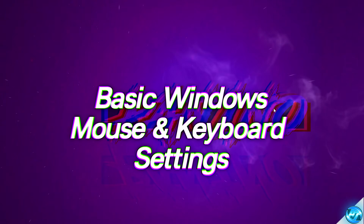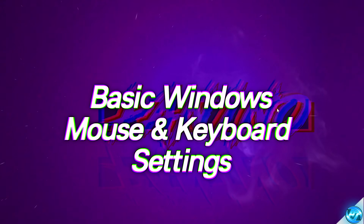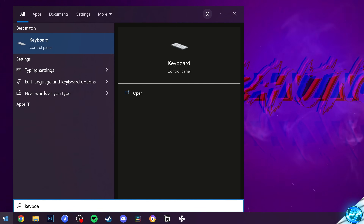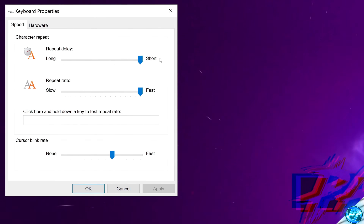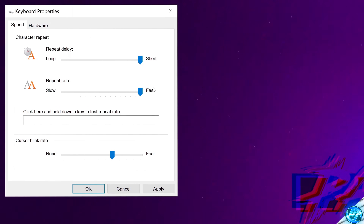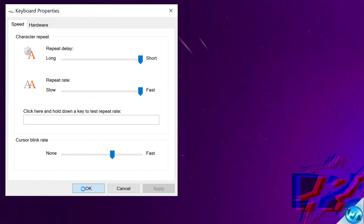We're going to jump into basic Windows settings to ensure that we don't have extra delay on both our mouse and keyboard. Navigate to the bottom left, start by typing 'keyboard', then select the keyboard under Control Panel. Inside this section, make sure that repeat delay is all the way to the right to 'Short', and repeat rate is set all the way to 'Fast'. This will ensure that the keyboard is responsive to multiple clicks, especially if you're spamming individual keys very quickly like most people do with WASD. Once that's implemented, select Apply then OK.